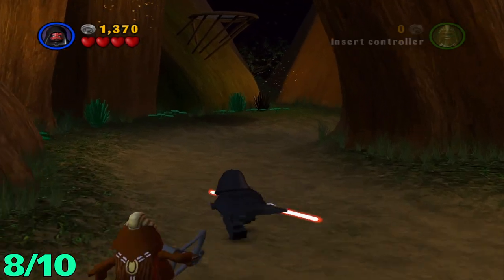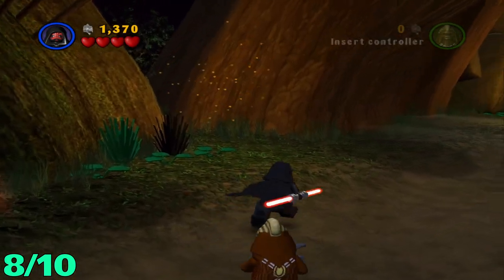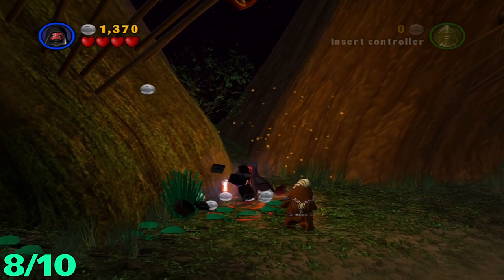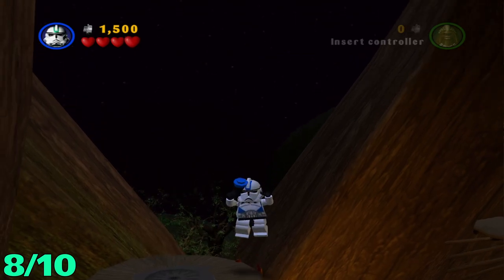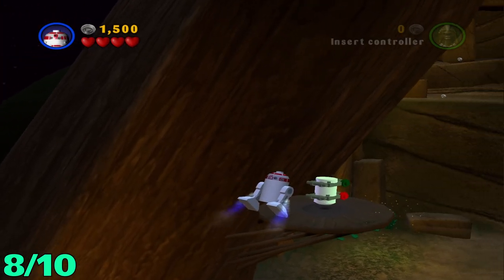Minikit number eight will be in this next area. After you kill all the droids and clones, you're gonna want to head over to this dark plant over here. You need to use a Sith to use their Force to destroy that, grapple up top here, switch to a flying character, and then just fly across and grab the minikit.